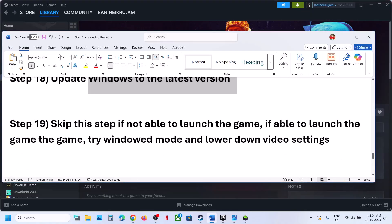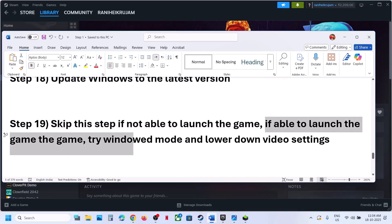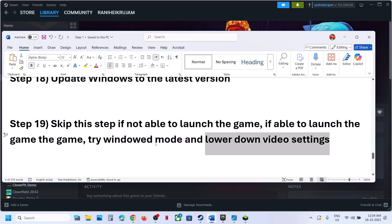You can skip this step if you are not able to launch the game. If you are able to launch the game, try window mode — switch to window mode by pressing Alt + Enter on the keyboard, lower the video settings, and then check.